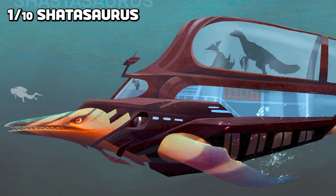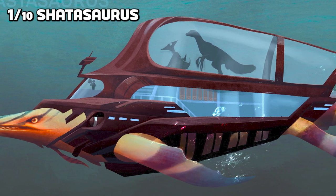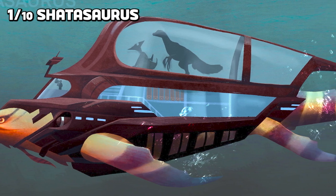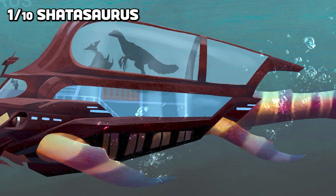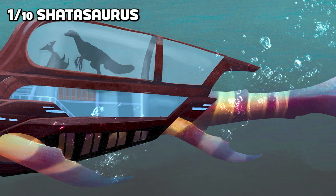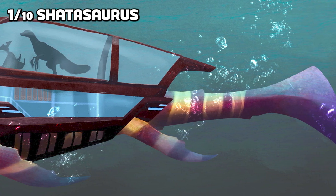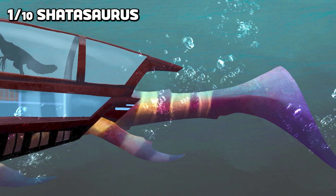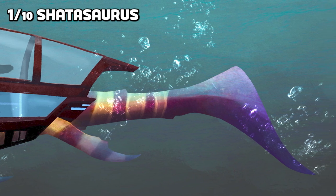First up is the Shastasaurus, a huge ocean dweller rivalling the size of the Leedsichthys, with an underwater saddle acting as a submarine where survivors and creatures can travel without loss of oxygen and even the ability to build inside it, along with special torpedoes dealing heavy damage. Upon surfacing, the saddle's dome disappears, transforming it into a whaling ship whereby you can fire harpoon guns.